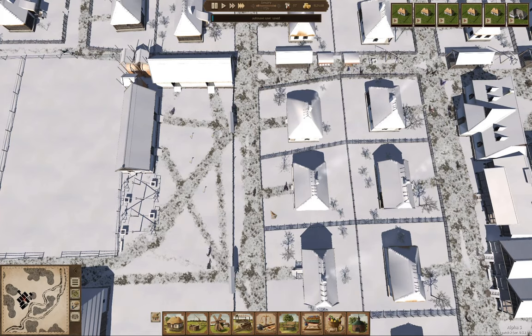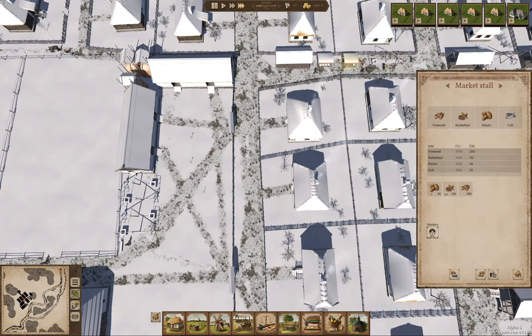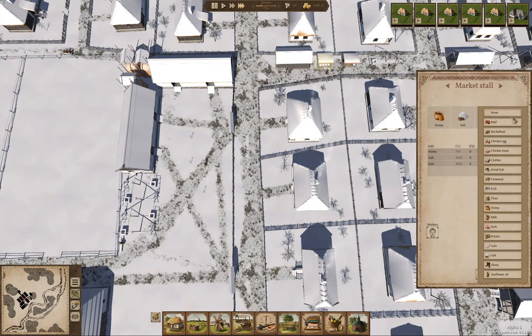We're going to need that at some point to slaughter the excess cattle. The cowsheds only hold so many, and then that will give us meat. That reminds me — I've got a slot here, I can put beef in there.